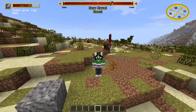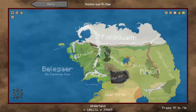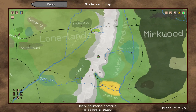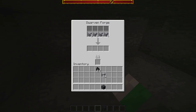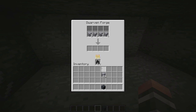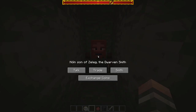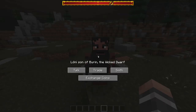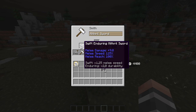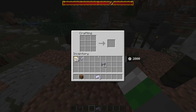Mithril is the strongest material in the game. It generates in the Misty Mountains below Y16. You can only smelt it in a dwarven forge. Only dwarves can reforge mithril items, but if you're on the evil side, weak dwarves spawn in Mordor, Angmar, and Rhudel and they can reforge it for you. If you want to make mithril armor, you have to make mithril mail first, then craft the armor.